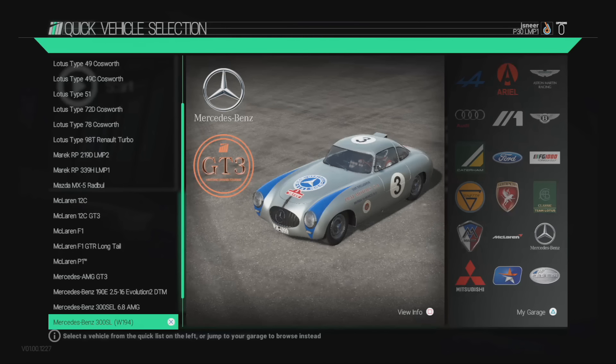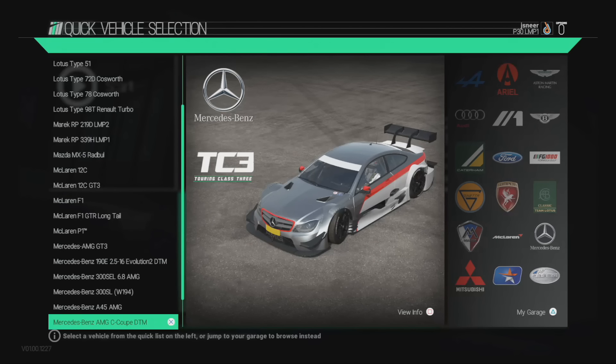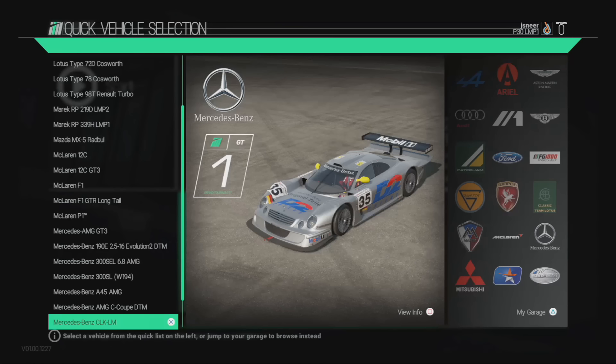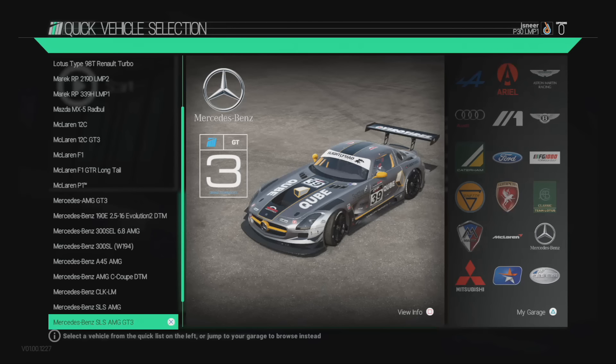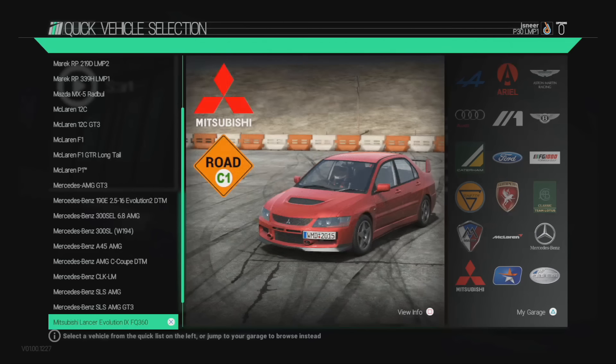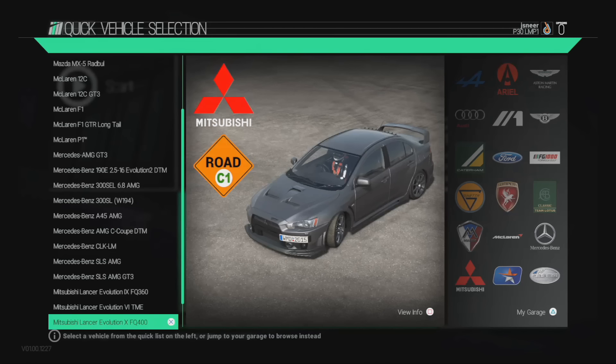Mercedes 300 SEL. Oh, there's a classic — 300 SL. That's a nice road car. The Mercedes-Benz A45. The DTM. And a CLK LM. SLS AMG — raced that a few times, very nice. SLS AMG GT3. The EVO 9 FQ 360. EVO 6 TME. EVO X FQ 400.